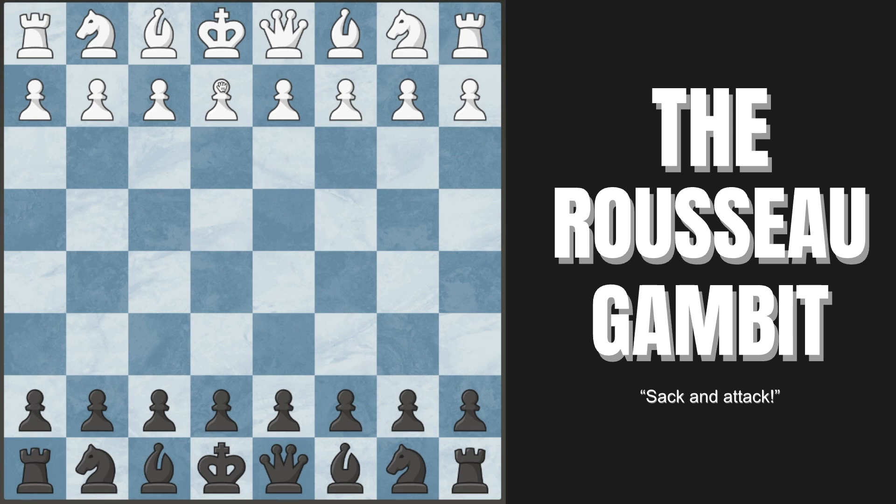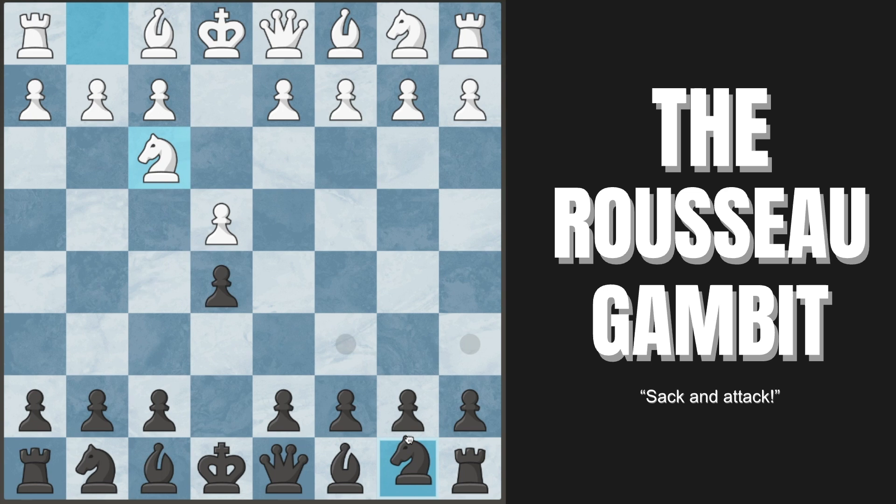Hello everyone! Today I have a very fun and counter-attacking opening weapon against pawn to e4 by white: the Russo Gambit. This comes after e4, we go pawn to e5, white plays knight to f3 attacking our pawn, we defend with knight to c6, and white plays bishop to c4 — the very common Italian Game.